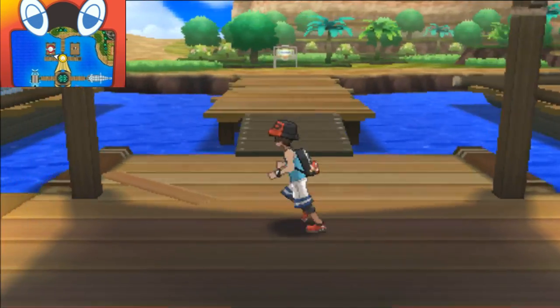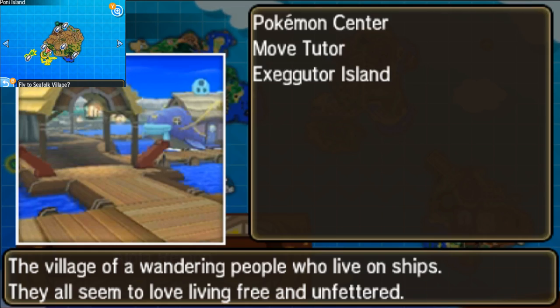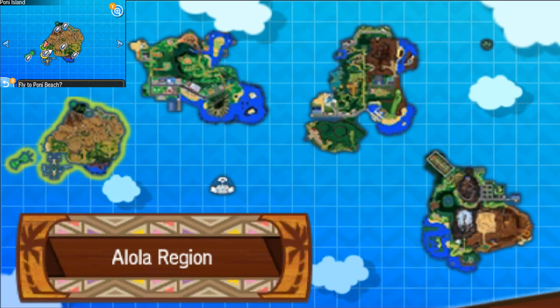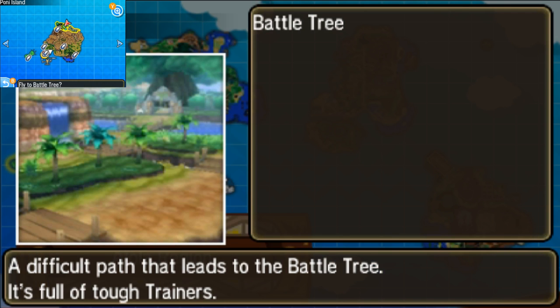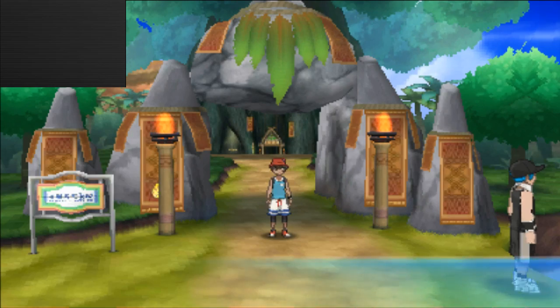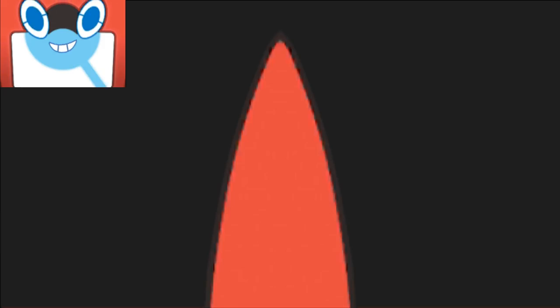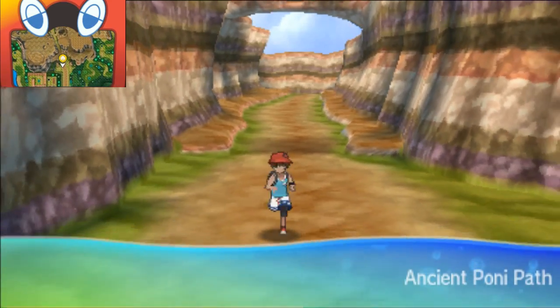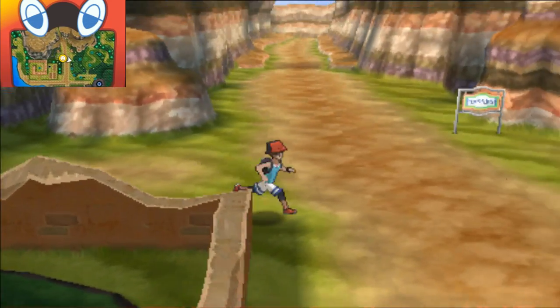We're going to fly into the Battle Tree area - you have to beat the game in order to gain access to it. This one might have to wait until later on. There's also another one in a different location, but this one is like right in front of you in the Battle Tree area. There is another totem sticker in another location here in Poni Island, which is the Ancient Poni Path. There are a ton of them here. This is where you meet Hapu and all of that good stuff, and you're able to find a ton of these stickers everywhere.